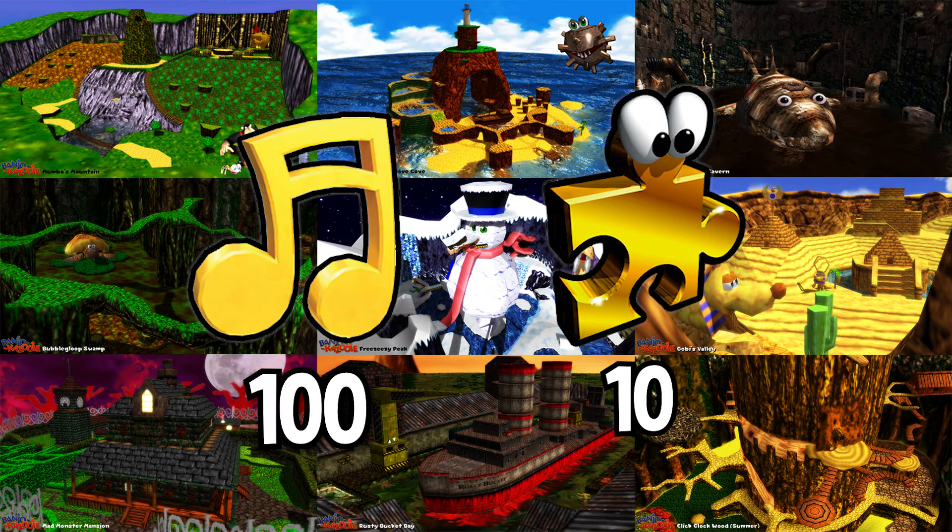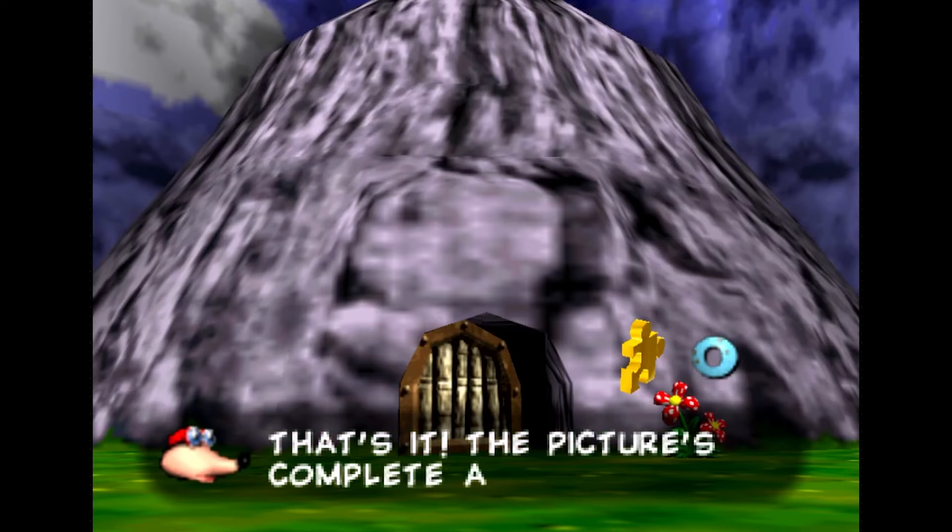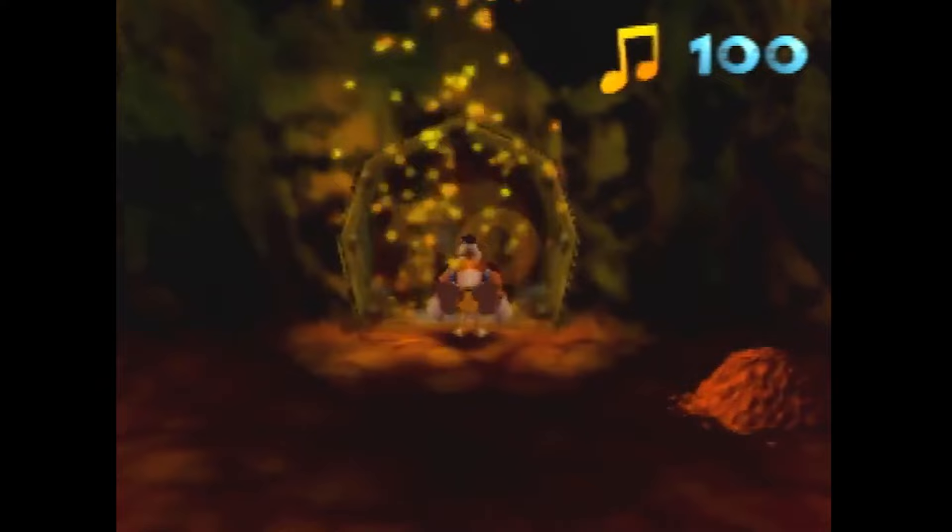The notes and jiggies that you collect are used to unlock new areas in Gruntilda's Lair, the main hub world of the game. The notes are used for note doors, granting you access to a whole new area in the Lair.